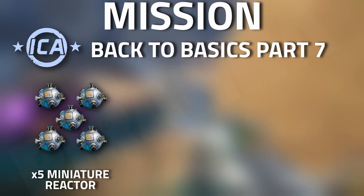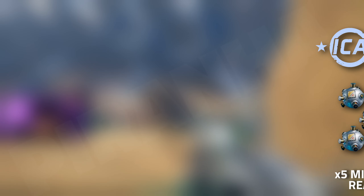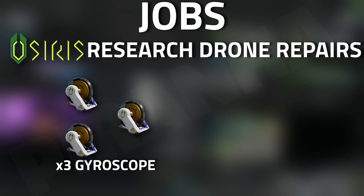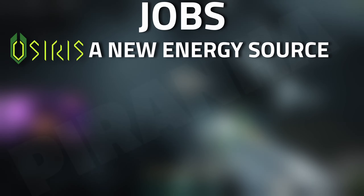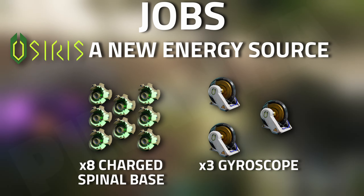With ICA back to basics part seven you need five miniature reactors, eight smart mesh, and two gyroscopes. For jobs, Osiris drone repair needs three gyroscopes and three interactive screens. Osiris safety measures needs three gyroscopes, three auto loaders, and five hardened bone plates. Osiris new energy source needs eight charge spinal bases and three gyroscopes.